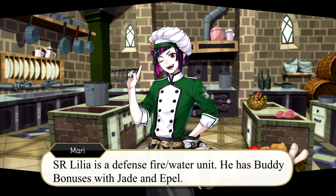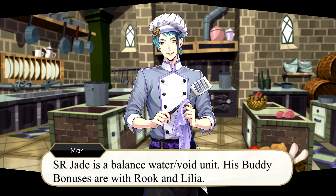SR Lilia is a defense fire water unit; he has buddy bonuses with Jade and Epple. Jade is a balanced water void unit; his buddy bonuses are with Rook and Lilia.